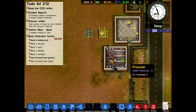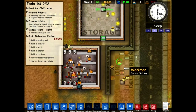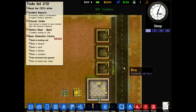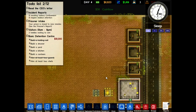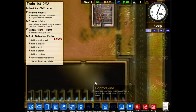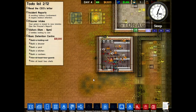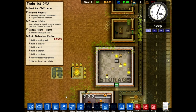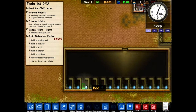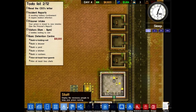Hello and welcome back to Prison Architect. When we left off we had eight prisoners and we're in need of electricity run through a lot of these rooms. So that's what we're going to do today — start setting up some electricity and maybe build an expansion. Let's go ahead and get started.